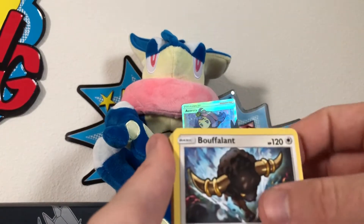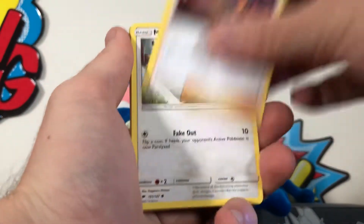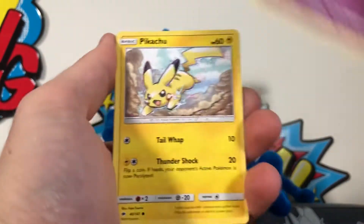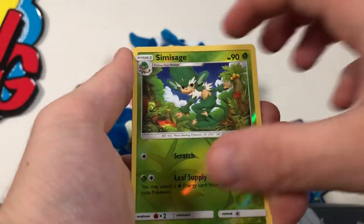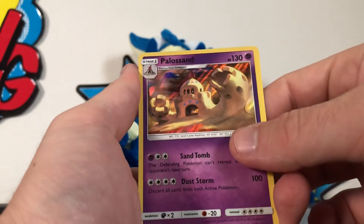We got Bouffalant, Olivia, Kiawe, Meowth, Stufful, Pansage, Croagunk, Pikachu, reverse Pansage, and a holographic Pile of Sand.